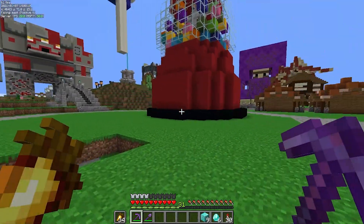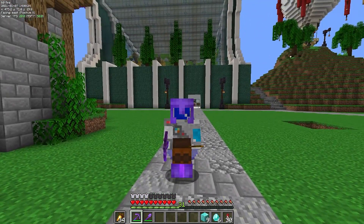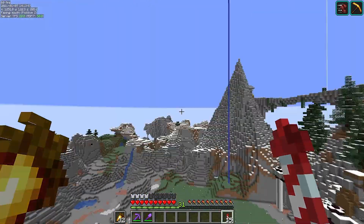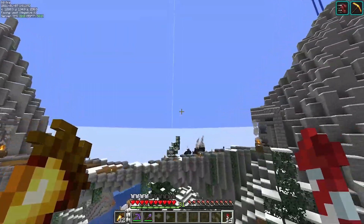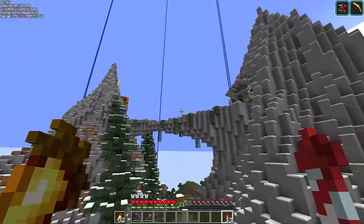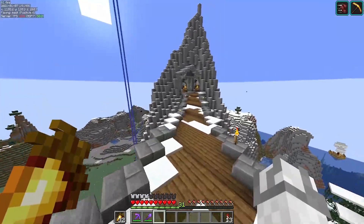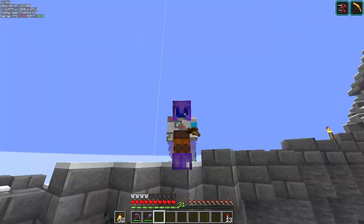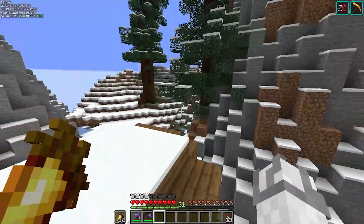We got nine diamond blocks and six diamonds. Now let's head over to my base. It looks pretty good facing this way — we got the two mountains, the nice bridge, and the harbor over here with two boats. We got the mine entrances; I haven't done that one yet but we'll do that eventually. But looking this way, down there it looks pretty bad, so we need to do something about that.